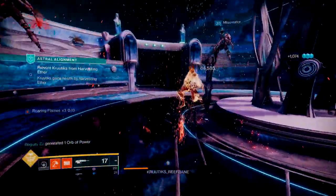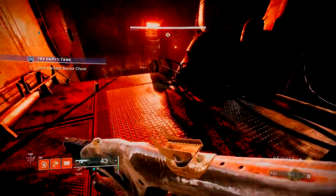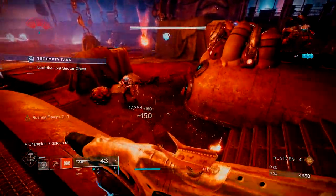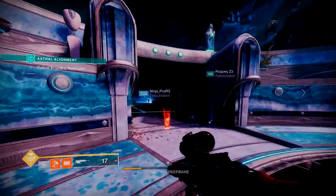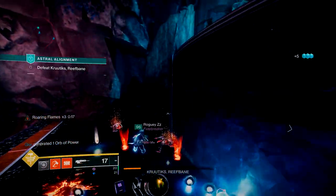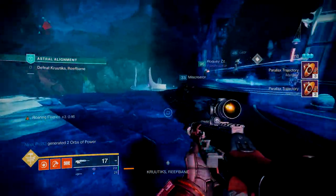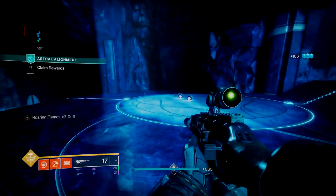Let's wrap this up by talking about the synergy of the build and the pros and cons. The synergy is incredibly effortless — we're throwing a hammer, throwing our grenades, generating wells, Salvage's Salvo is complementing that, we always have our grenade up, we always have three stacks of Roaring Flames, and our super is coming really fast. It's the ultimate build for running low to medium level content in Destiny. The pros: it's incredibly fun, you get to blow everything up, and you're also generating a lot of Elemental Wells for your teammates. When I was running strikes with Roguey, with both of us running Elemental Well builds, there were so many wells on the ground that my grenade was coming back even faster. It creates perfect synergy between all three players.